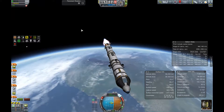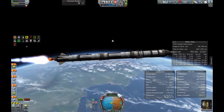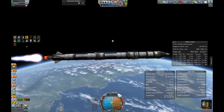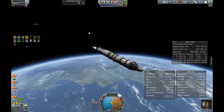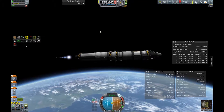We tried to hit an orbit of roughly 70 by 70 kilometers to not overuse any fuel while at Kerbin. The apoapsis is at 70 kilometers, and there I cut out the booster and tried to circularize my orbit to get my periapsis up again.